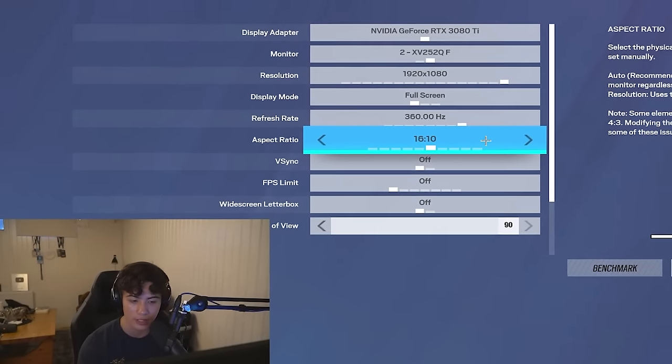For ADS sensitivity, I'm using 35 on 1x. I usually like to play between 30 and 42 — that's my sweet spot, and 35 feels really good right now. I have 57 on 1.5x and 55 on 2x. The rest you can see on screen — this is all preference. Use a shooting range to test what feels right for you. For the scroll wheel weapon switch, I use it sometimes. It can mess up gunfights for some people, so you might want to turn it off, but I keep it on.